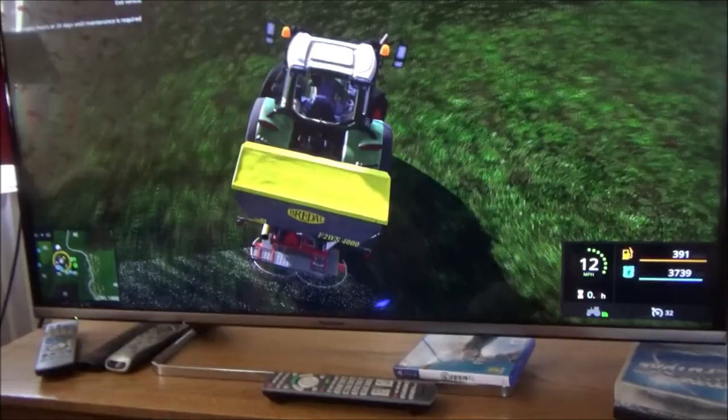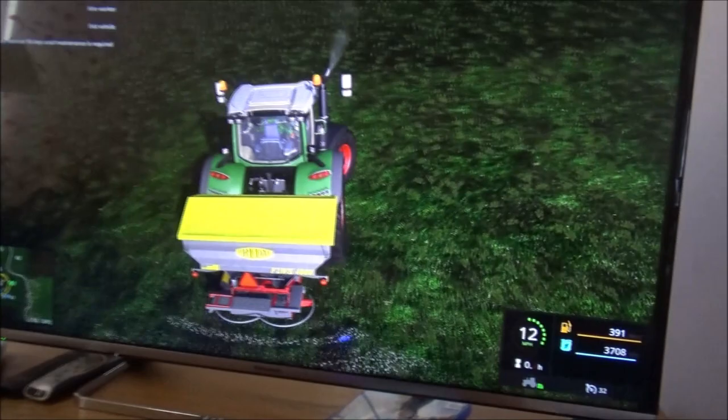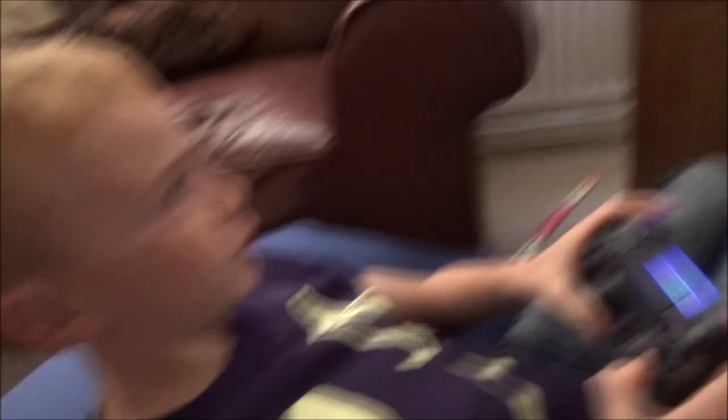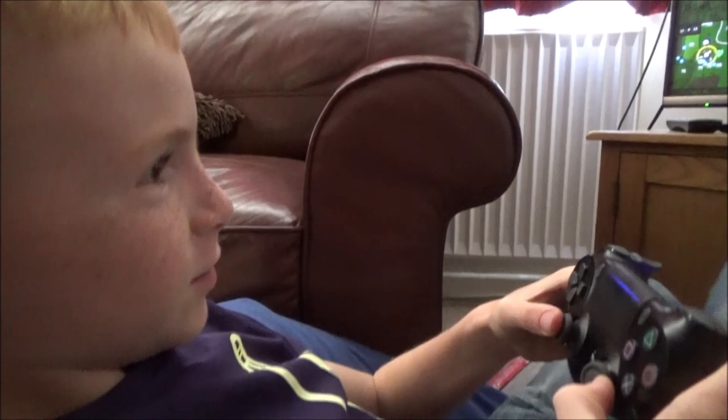I normally fertilize going up and down rather than round and round, but it doesn't really matter how you do it. It's a very small field, so you've got to maneuver quite a bit. You've still got loads of fertilizer left. Oh, you've got 92 left — I think we are finished! Turn it off! So we've done the whole field. Fertilizer spreading with Farm Simulator is this video.